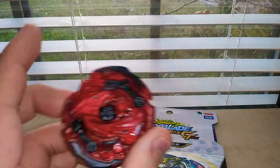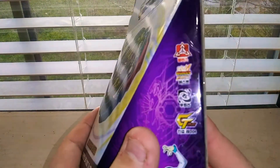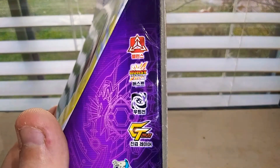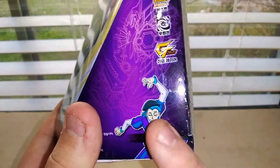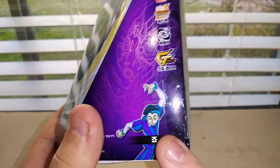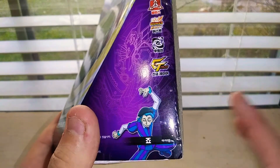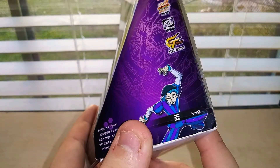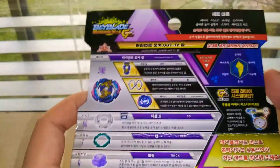Taking a look at the side, it is a Balance type, part of the Burst system, right spin, and part of the GT layer system. Right here is the owner — I forgot his last name but his first name is Joe. And no, his last name is not what you guys are thinking — it's not Joe Mama.